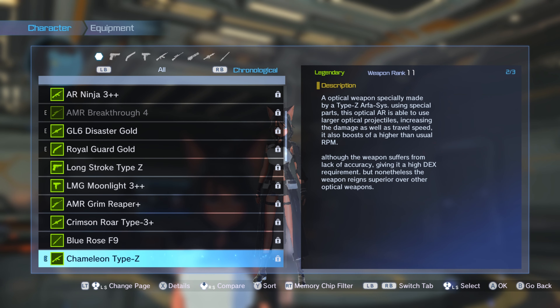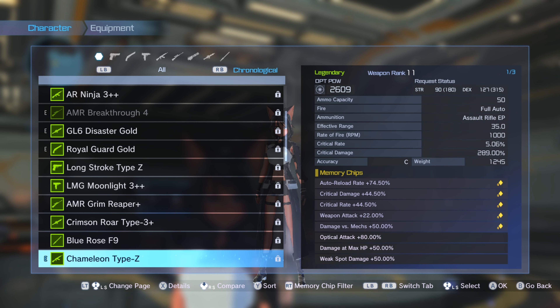Hey guys, it's Meyukiplays, and today we're gonna test this new weapon that Aqua made. It's called the Chameleon Type Z. It's actually a good optical assault rifle — when I was testing it yesterday for the first time, I realized I gotta show this, because that's what the game needed: a nice support for the optical weapons. Aqua made a good job with that one, it's just perfect.